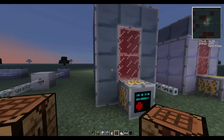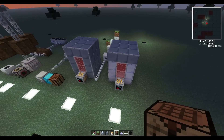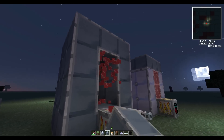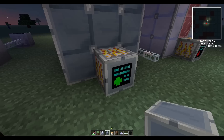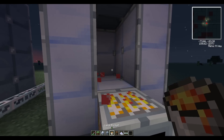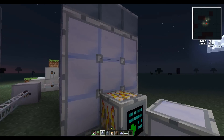The industrial blast furnace requires 34 casings and a 3x3x4 shape connected to it. To ensure the proper heat capacity of 1700 Kelvin, you'll need either 34 reinforced machine casings without lava, or 25 standard machine casings and 9 reinforced machine casings, with the 2 hollow blocks inside filled with lava.